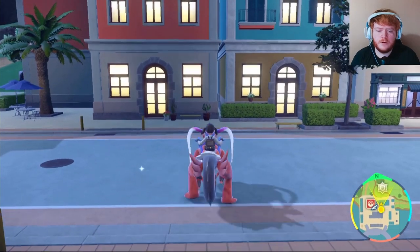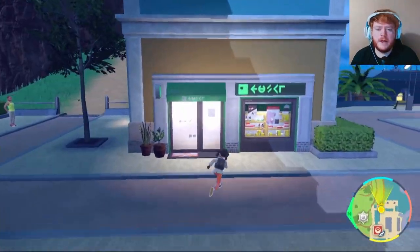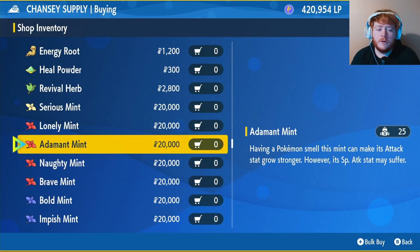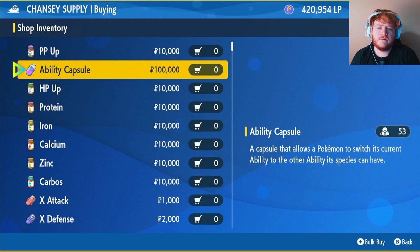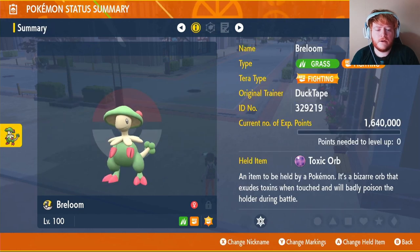Once you get out of the Deli Bird Shop, turn right and head straight until you run into a shop that has a black and green front with a Chansey on it. Go inside and if you don't have an Adamant Mint, buy one. Also if your Breloom is not a Poison Heal Breloom, you might have to buy an ability capsule because that's the ability we're going to use. What this ability does is at the end of every round, instead of losing HP because you're poisoned, you will gain HP - and this is why we're using the Toxic Orb.